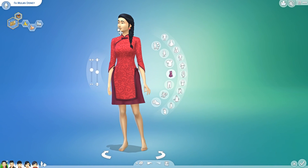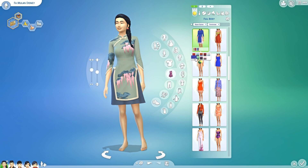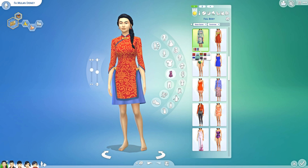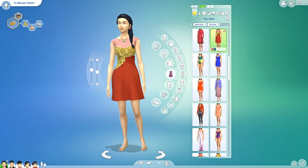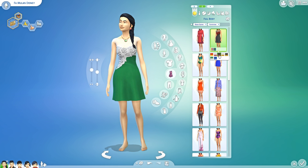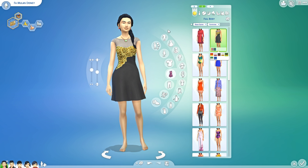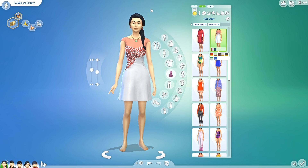Let's get started with the CAS items. The first thing we got is this beautiful dress right here. As you can see, it is gorgeous — I love this swatch so so much. I have a thing for green these days. It comes in a lot of different swatches, very nice dress. We also got this second dress which I feel is very versatile. The other one is a little bit more traditional Chinese, whereas this one you could definitely use it for formal or even party events with your Sims.